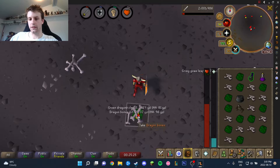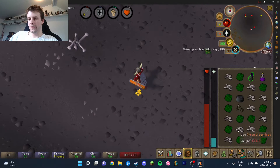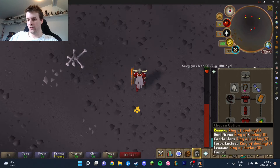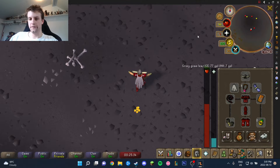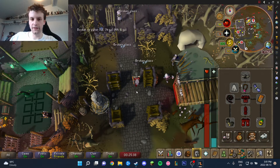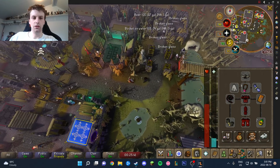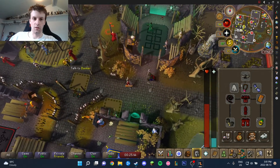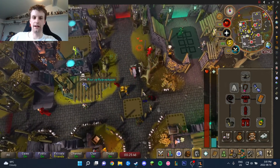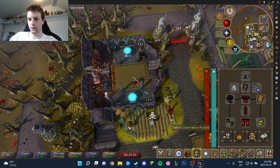Now that we have a full inventory, we use the Ring of Dueling and go to Ferox Enclave. This is a wilderness safe zone - it is a hub. The first thing you do is drink the Pool of Refreshment. And as you'll see: run energy full, health full, prayer full.